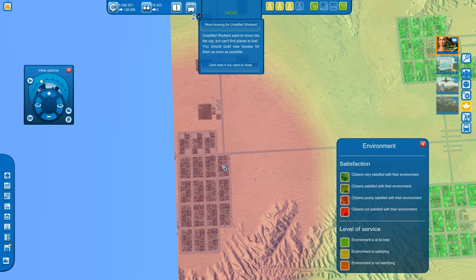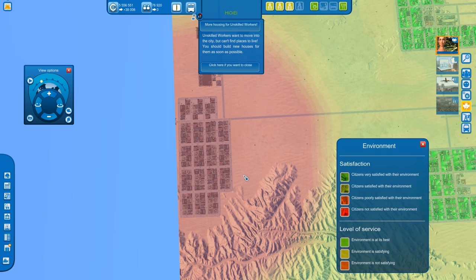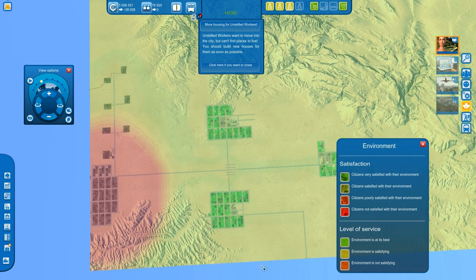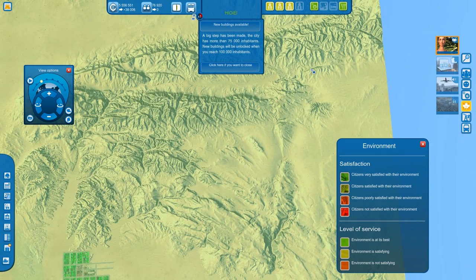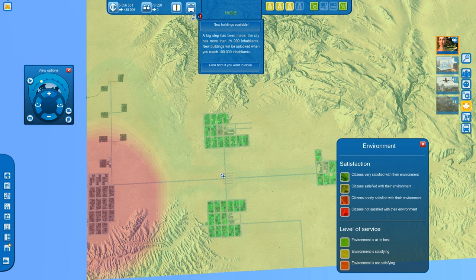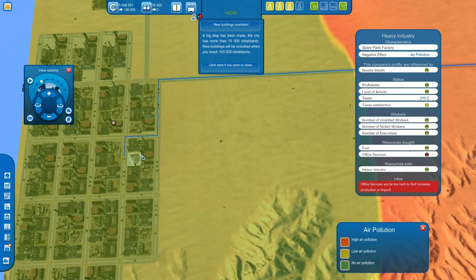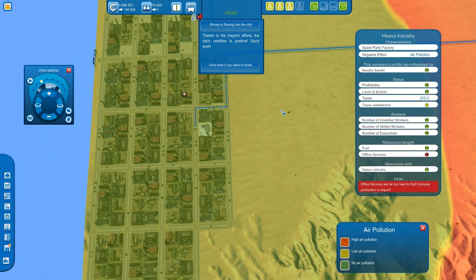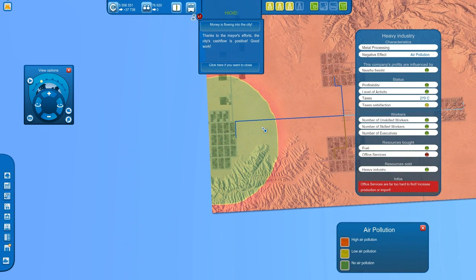Each pollution building not only generates pollution for the local area itself, but also increases the map's overall pollution by a little bit. So even if you have a lot of industries in one area, massively increasing heavy industry adds a total map pollution effect too. You may have noticed there are no elite requirements for heavy industry high-density buildings — we'll explain why the game was designed that way. That's pretty much it in terms of pollution.